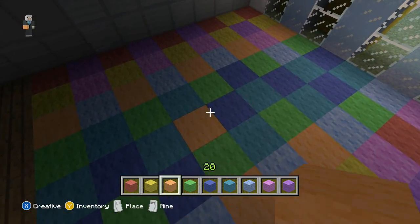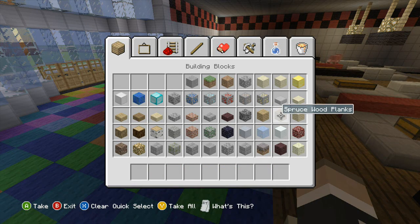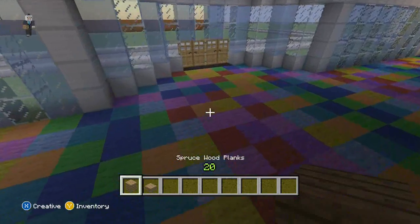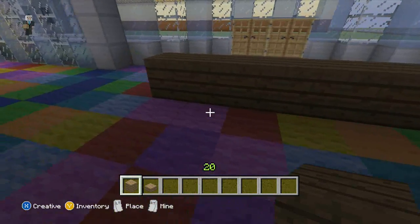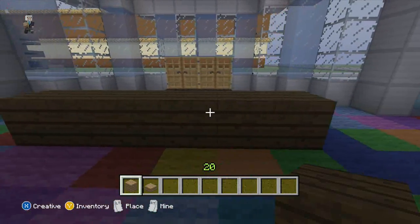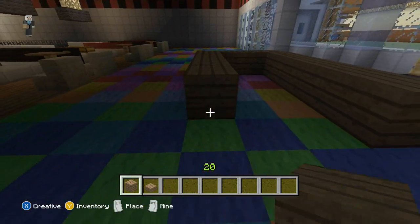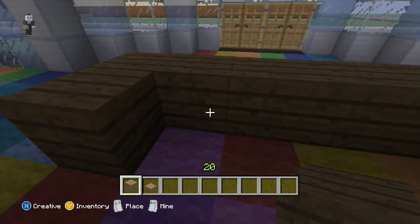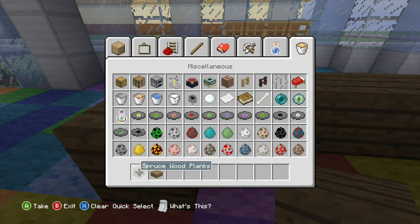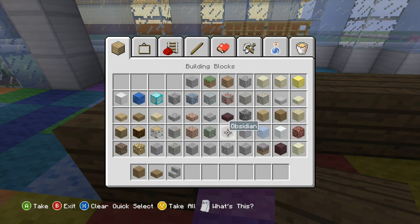Next, we will clear that out. Right when you walk in, this is where you're going to pay to play. We're just going to make like a little booth — keep a spot where you can walk in and out. Grab some stairs so it can have a cash register. And then a fence — we're going to go two up.